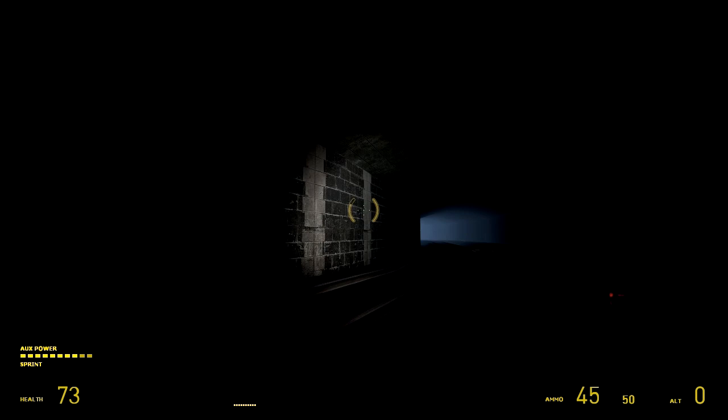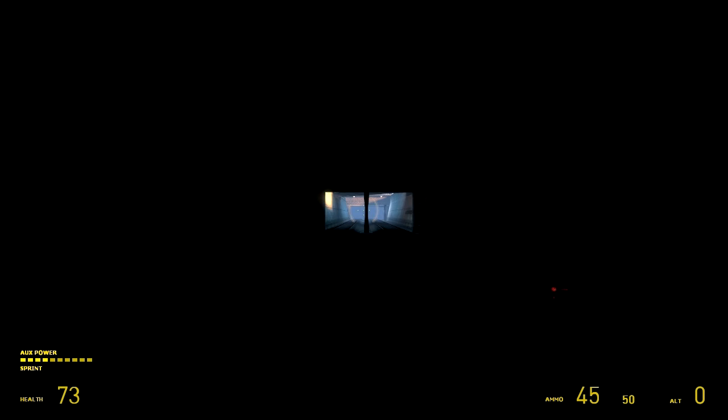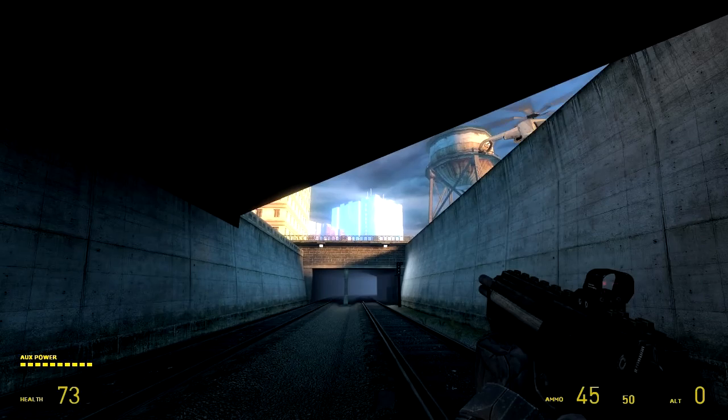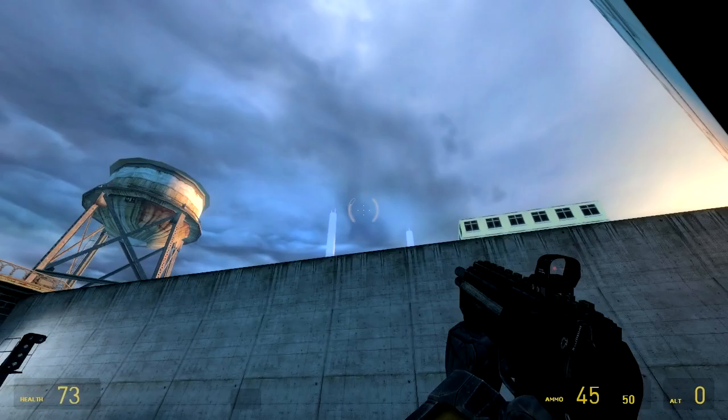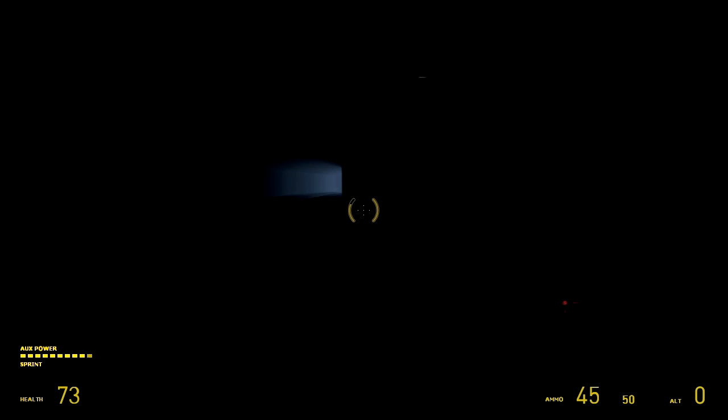Perhaps it's not quite obvious enough that the player has to go into this tunnel here. It's very dark and there's nothing really drawing the player in — it's just another route you can take. It would have been nice to have a light drawing the player in, or perhaps a train goes by with something that catches the player's attention. This area I really like as well. Unfortunately the map feels completely unfinished because things just don't behave properly, but I do like this 45-degree bridge going over the train rails.